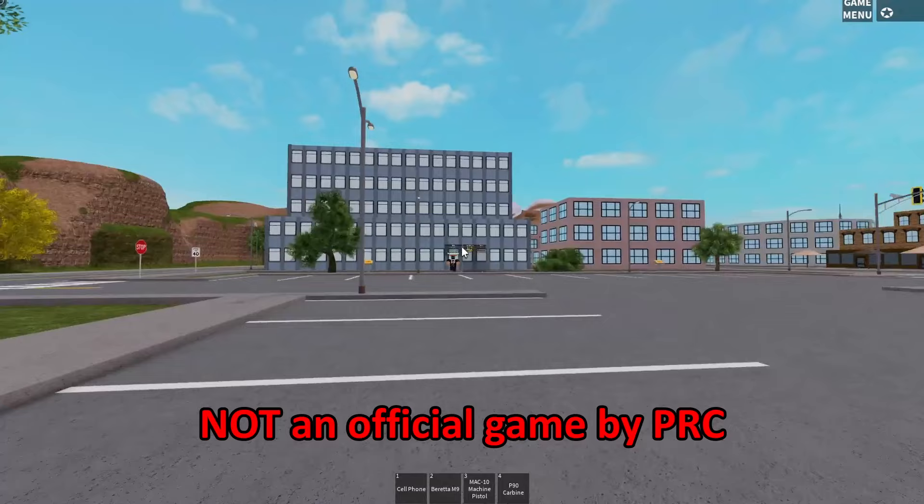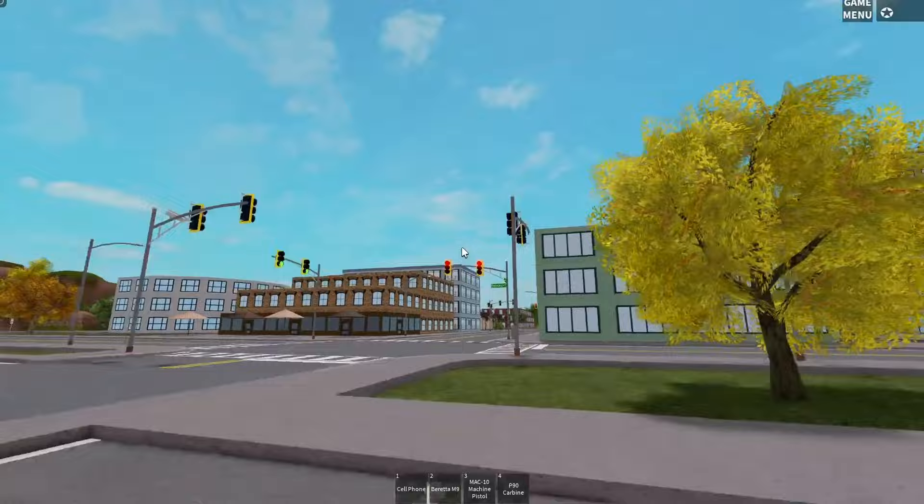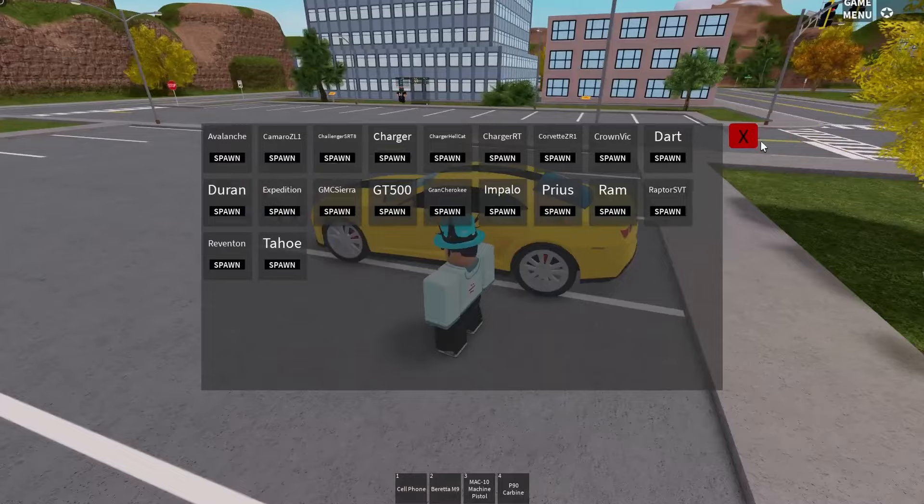Over here you can see a donation board — this is someone who stole the map and uploaded it as their own game. The traffic lights actually do work, which is interesting. I remember playing a stolen version once where none of the stuff worked, but let's continue. I'm gonna try the Camaro — I remember that was added a while ago.